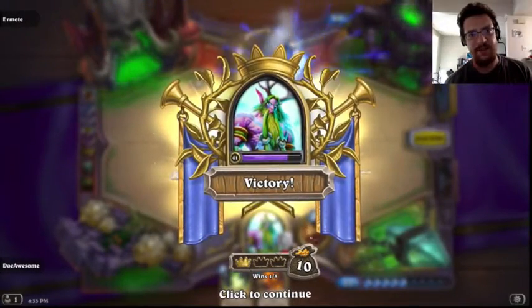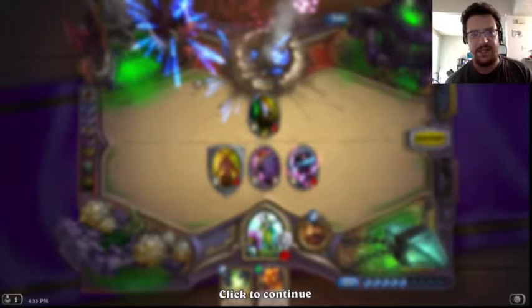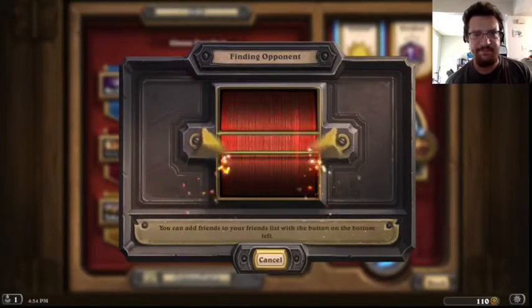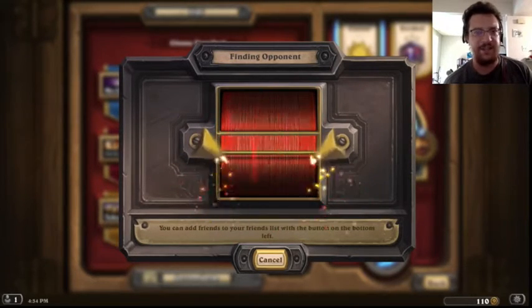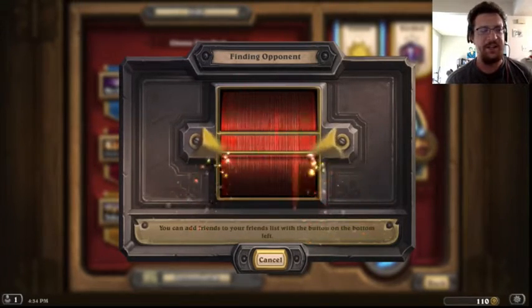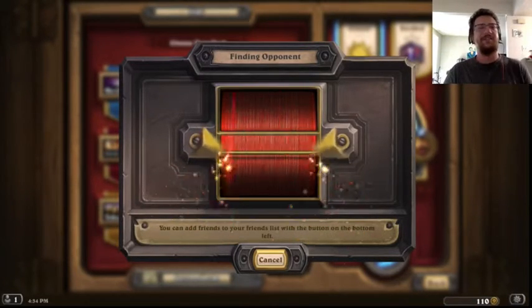So there you have it — the Rude Druid, rudely putting the Warlock in his place. That was so much fun. Let's try again. It's very satisfying to see a Warlock just dumping his zoo onto the board and then throwing down a big taunt and watching him sacrifice all his cards to get through it.